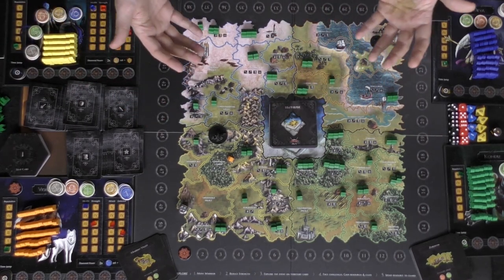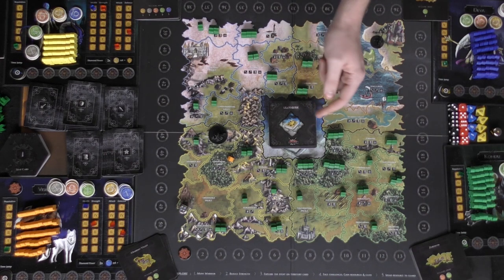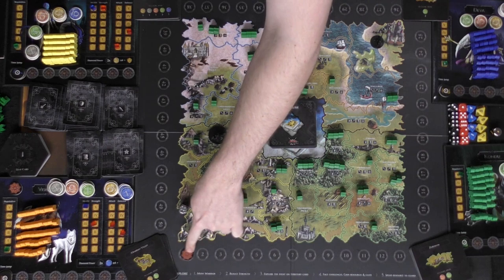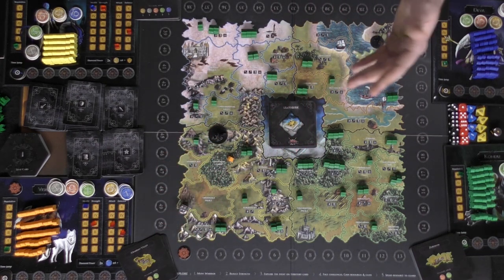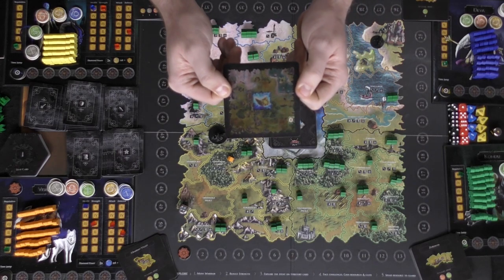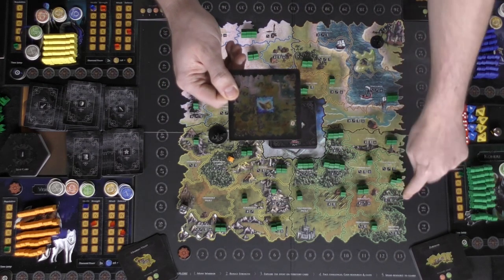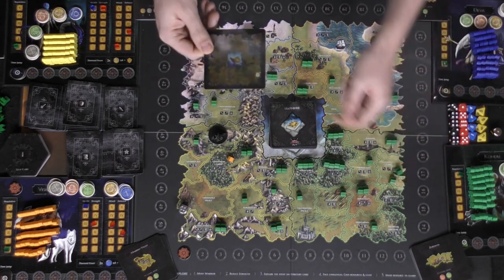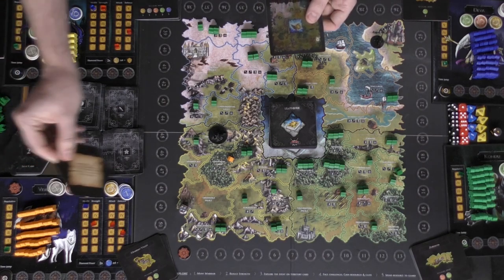When you're on an outskirt area near the leaf guide area, you can spend currency — 10 plus the number of the current chakra, which is the round number. So in round one you'd spend 11 of each currency to draw a leaf guide card. You look at the card, associate the highlighted area on the board, go to that area, and then turn the card in to gain a leaf card.